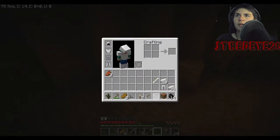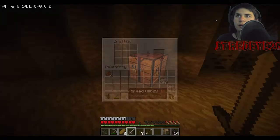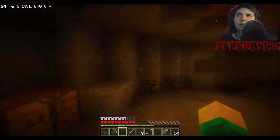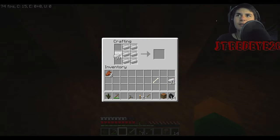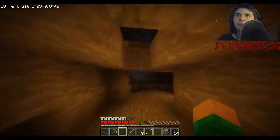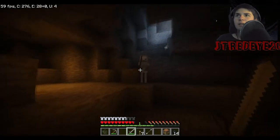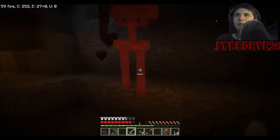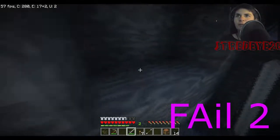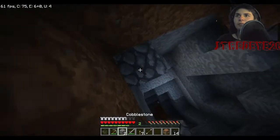Boom, boom, boom — and now you're never gonna die to mobs again unless you're really bad. That's how you start off your world. For the purpose of the video I cheated the iron gear in. Now you're just not going to get shot by skeletons. Also note that in any Minecraft update past 1.8, there's a cooldown on your swing — if you don't wait for the cooldown your swing only does a fraction of the damage.